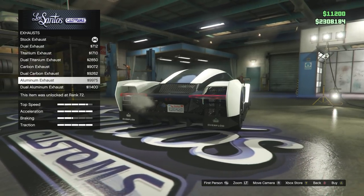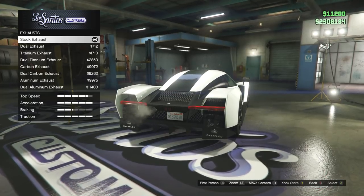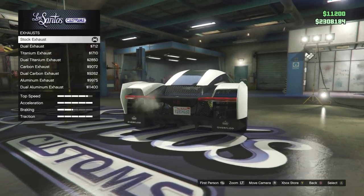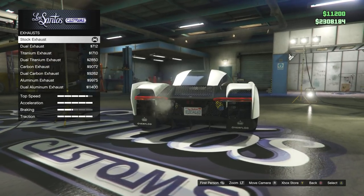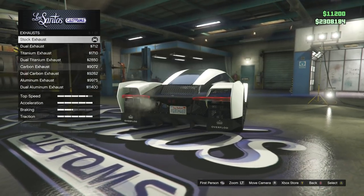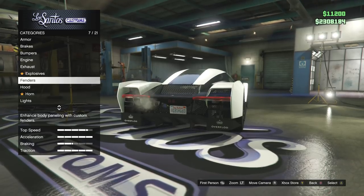Aluminium exhaust. We can get the dual ones. Now that's one thing I noticed about this car — it's actually only got one exhaust as standard, which is a pretty cool feature. And I think we're going to keep it. I kind of like the dual look, but I think the stock exhaust looks the best, because that aluminium colour or texture looks a bit weird.